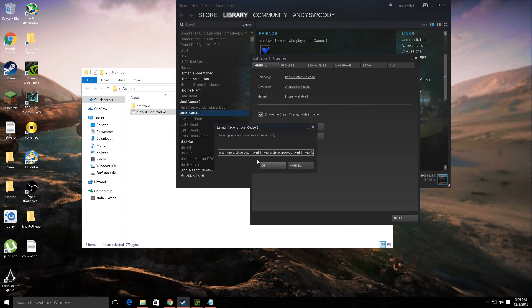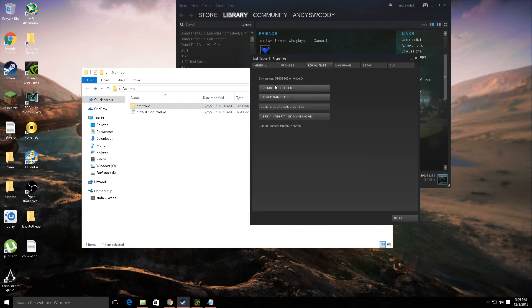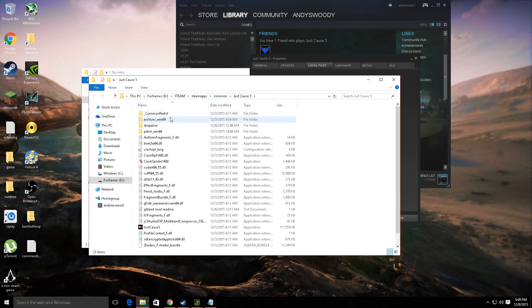So you just copy and paste it right in here, and then you take the drop zone file. All you do is you just take that and you drop it — hence the name of the file — right into here.